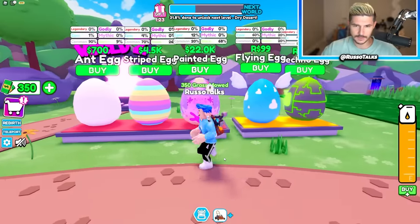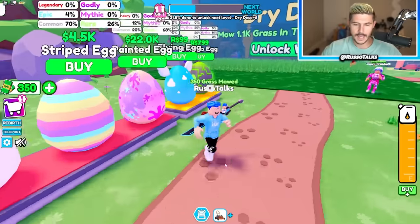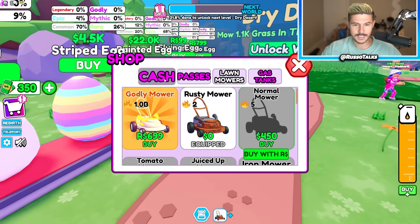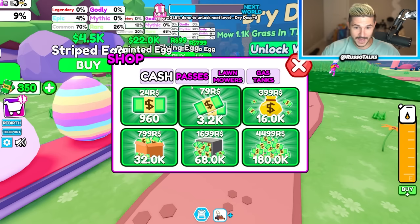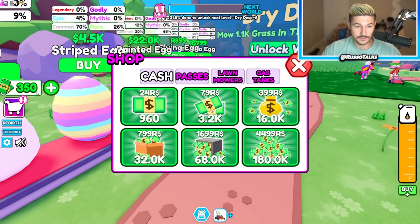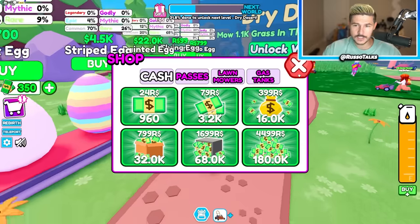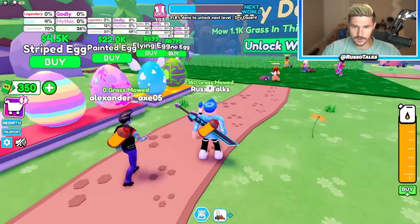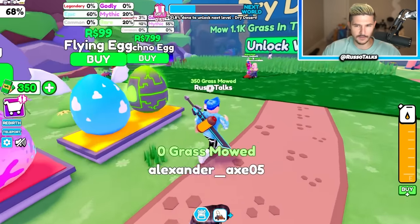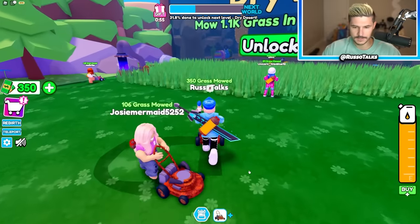All of these different eggs you can buy — there's two for Robux. In your backpack you have pets, lawnmowers, and gas tanks. There's also a shop with a bunch of passes. You can buy cash directly to spend on eggs, and that's actually cash that I have. I've mowed 350 grass and I actually have 350 cash.